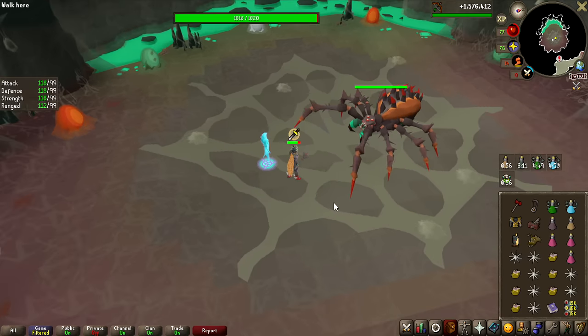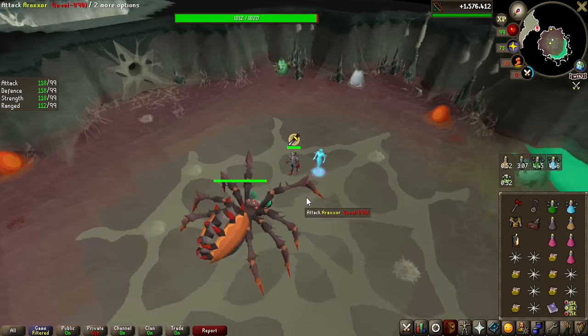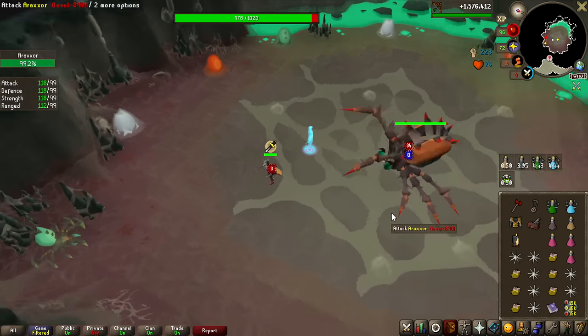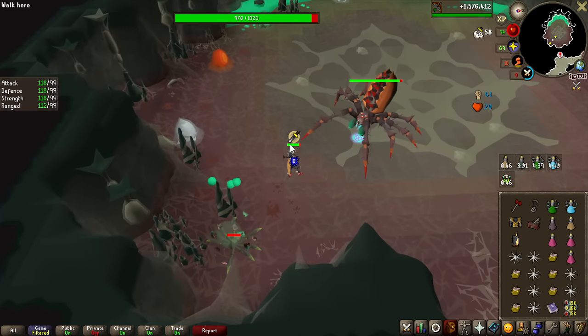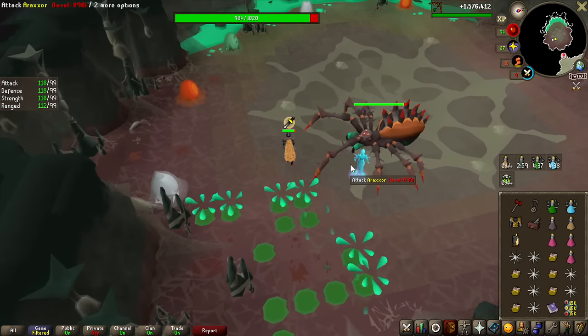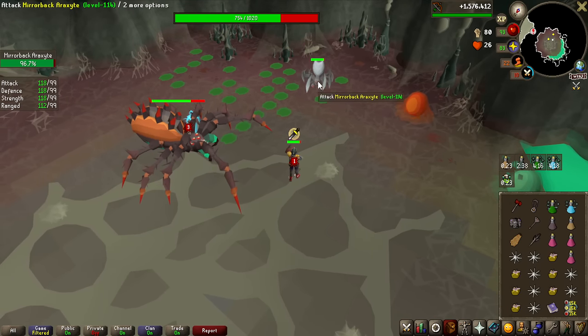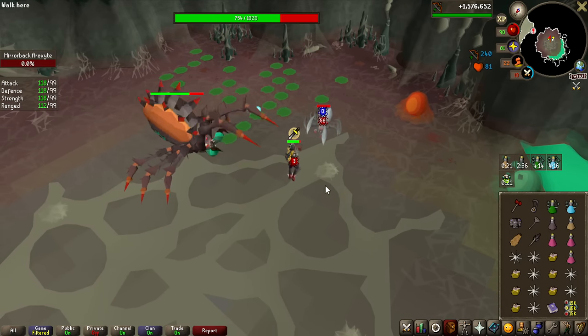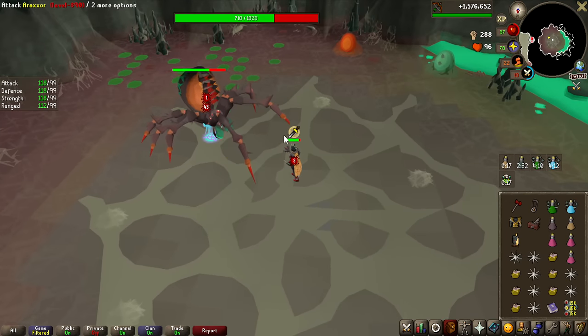Looking back at the Araxor trailer, I noticed they're using a heavy ballista to kill the mirror-backed spider. Melee crush weapons like the Inquisitor's Mace always one-shot the spider, so I thought the heavy ballista might do the same for the mirror-backed variant. I tried it — heavy ballista, one shot, 240 experience. It works! That is such a good use for the heavy ballista.